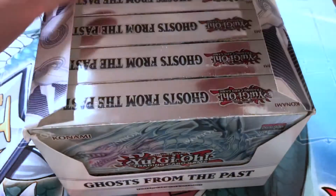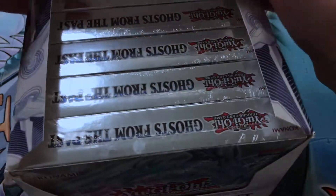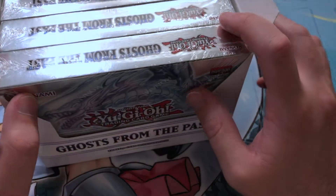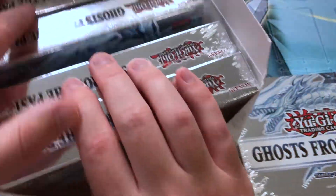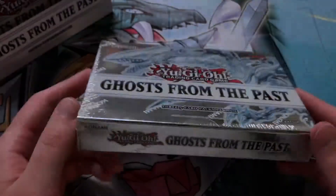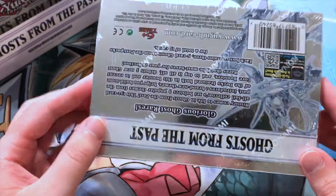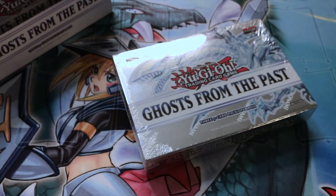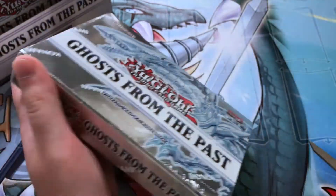This is a pretty hard to find Ghost in the Past at the actual retail price, which is surprisingly only fifteen dollars. These have been going for like 30 plus online — each of these individual boxes. There are five in this display, and it's about fifteen dollars, maybe 15 plus tax depending on where you live, but it's going for at least like 30 online.